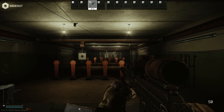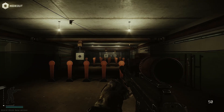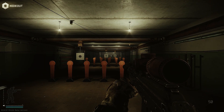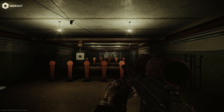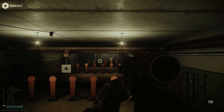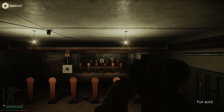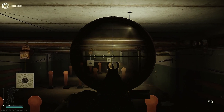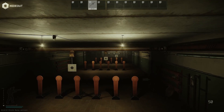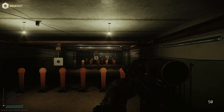Here we have a suppressed AK-12 build. I'm going to show you how quickly you can ADS with each weapon build, the recoil of each weapon build, and then the same thing again for the unsuppressed version. First, here's the ADS speed of the AK-12 suppressed. Here is the standing recoil of the AK-12. And here is the crouching recoil of the AK-12.